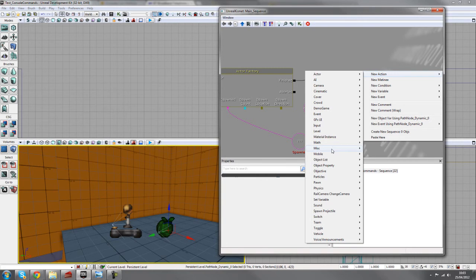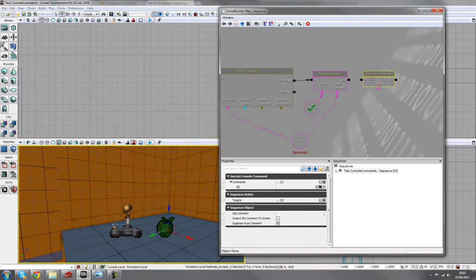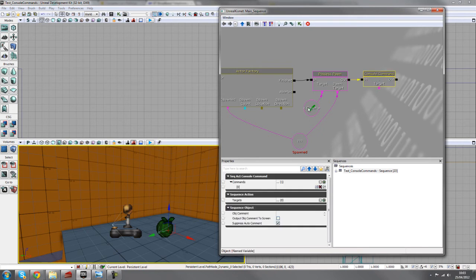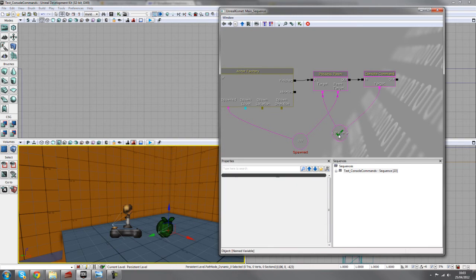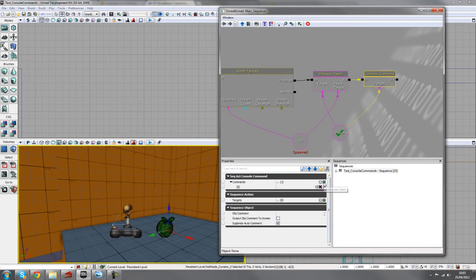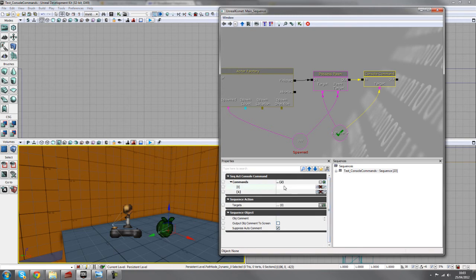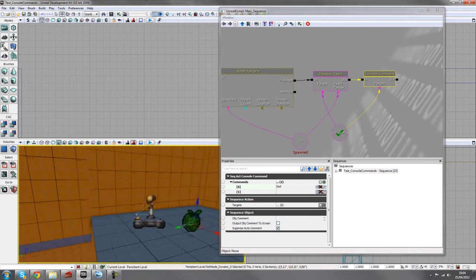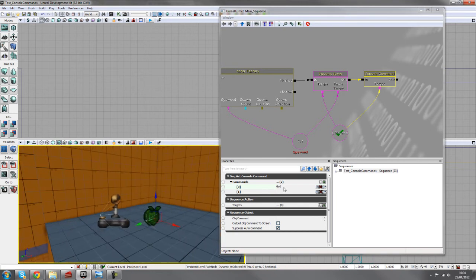Now add another console command — new action, misc, console command — and the target needs to be the player again. In this console command, add 'god' to turn on god mode so this spirit can't be killed, then also add 'fly' to allow floating around. That instantly gives us spirit-type behavior using just console commands.